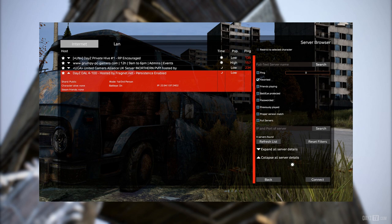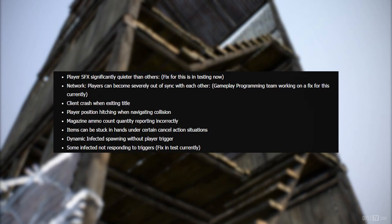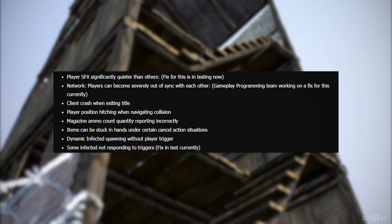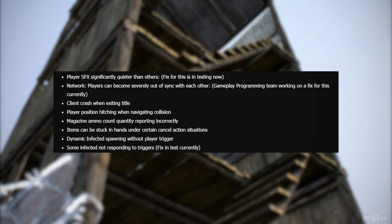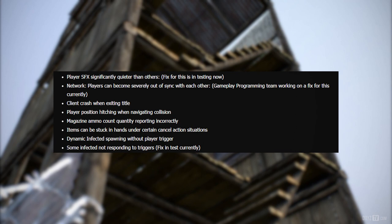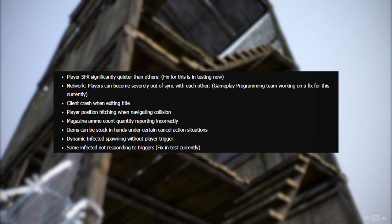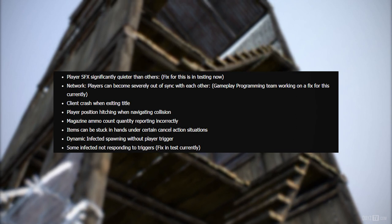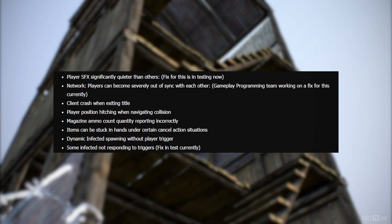The team have had almost daily all-hands multiplayer tests in an effort to isolate the remaining blockers stopping us getting .61 on Experimental. The blockers so far include: player sound effects significantly quieter than others — fix is in testing now; players becoming severely out of sync with each other — gameplay programming team working on a fix; client crash when exiting title; player position hitching when navigating collision; magazine ammo count reporting incorrectly; items stuck in hands under certain cancel action situations; dynamic infected spawning without a player trigger; and some infected not responding to triggers — fix in test currently.